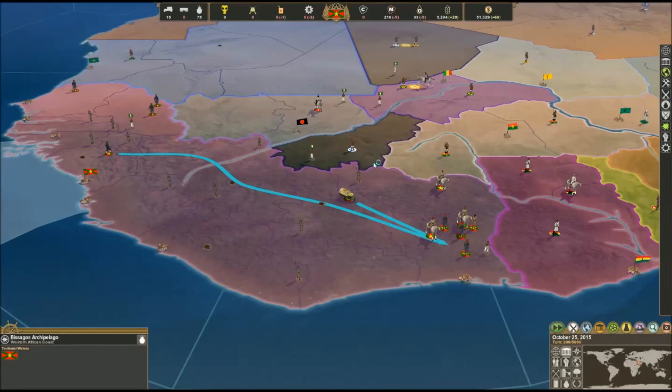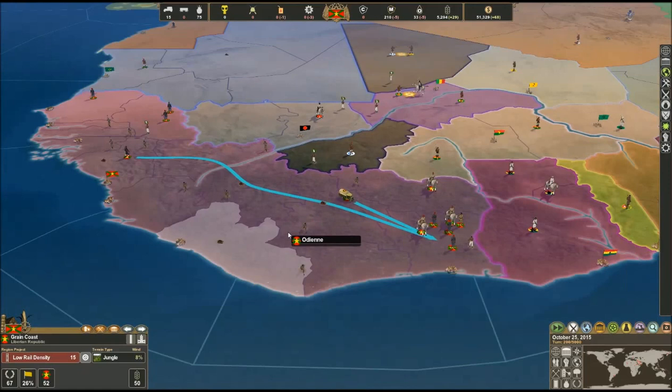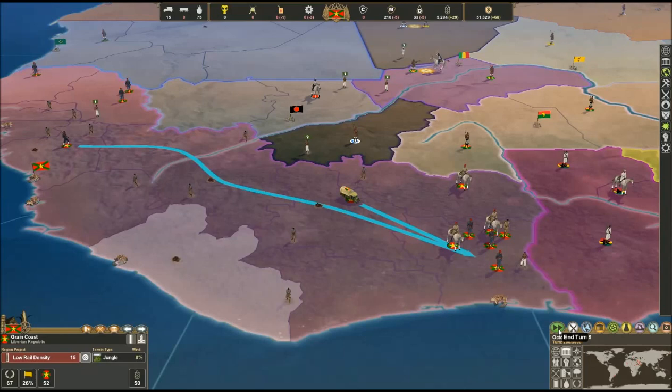Hello Liberians, welcome back to another glorious let's play - we are trying to make Liberia great again. We're going to continue what we were doing last turn: rebuilding this economy as best we can while maintaining a strong military presence in the region. That's not easy - maintaining a strong military and running a good economy is really hard to do, and we've got to pay off all these soldiers.